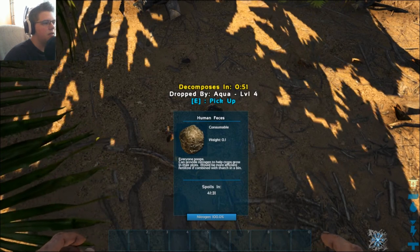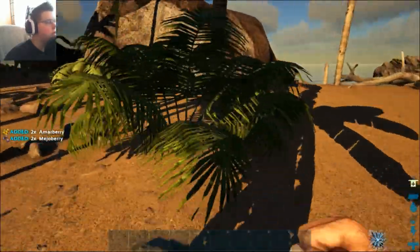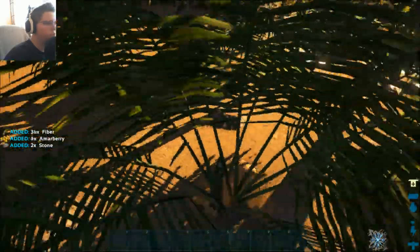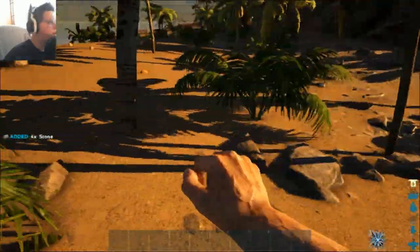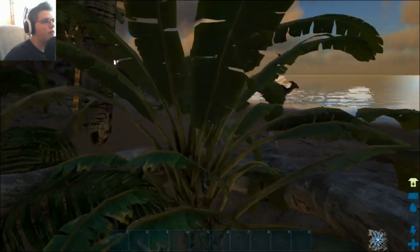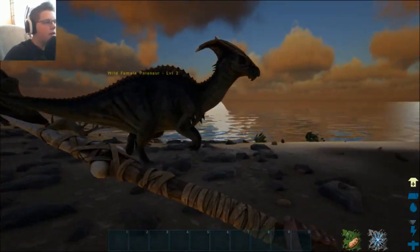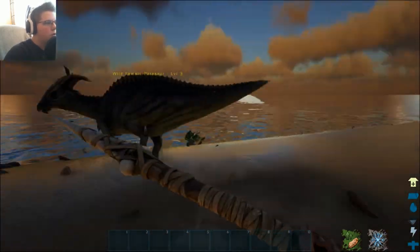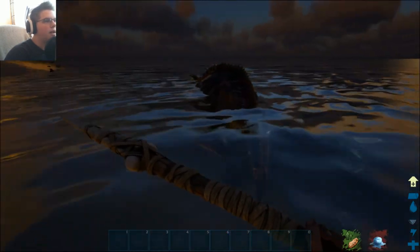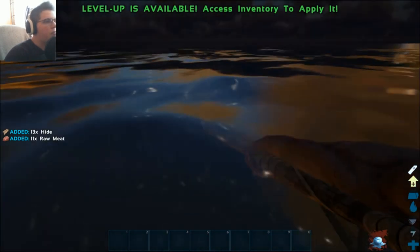Human feces — it can be used as fertilizer, I'll just leave that there. How come we're not getting any narco berries, man? Maybe we are getting narco berries. How you tame stuff in this game is you have to knock it out and then give them narco berries. I killed it — no, I meant to knock it out. Let's collect its meat then. Instead of stabbing it, maybe we should punch it to knock it out.